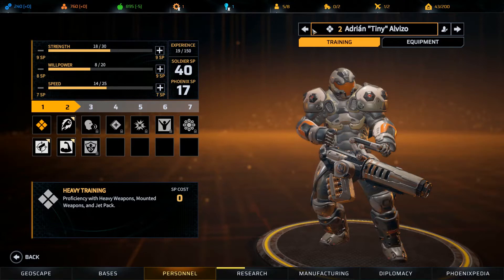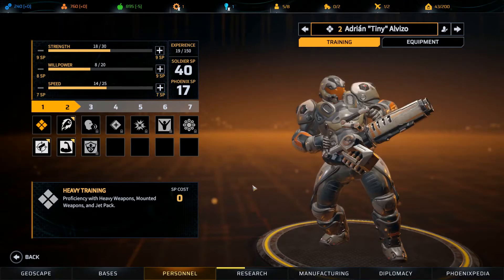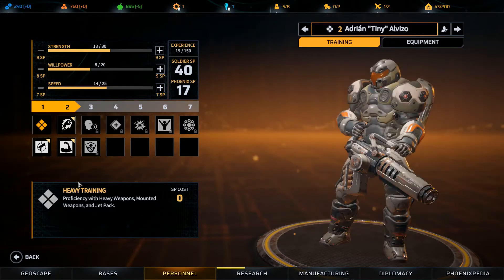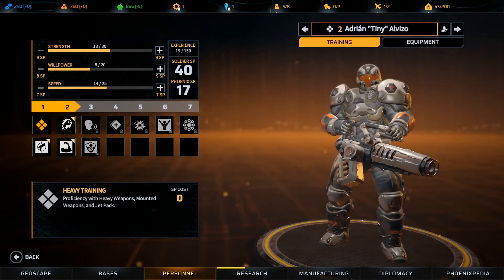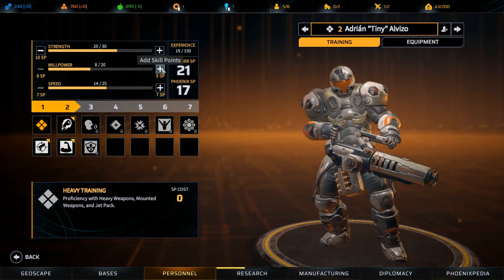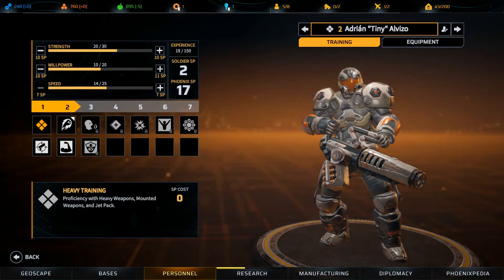Let's check out what our soldiers have done so far. We have four level-two soldiers and one level-one soldier. For the heavy guy, we could give him the Strongman perk — 30% additional heavy damage but 10 less perception — or we could give him a little more willpower and strength. Since 30% additional damage doesn't help that early in the game, let's go with two more strength and two more willpower.